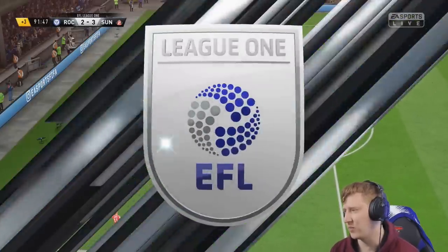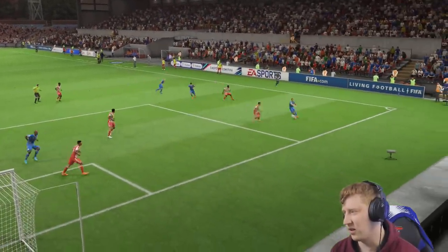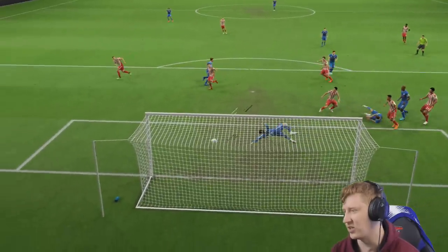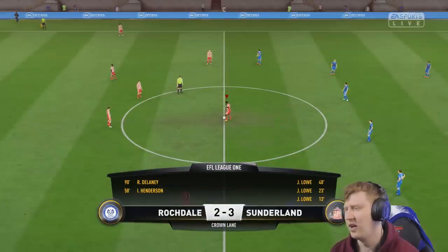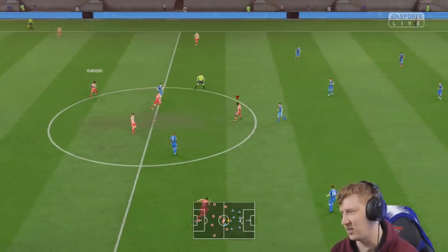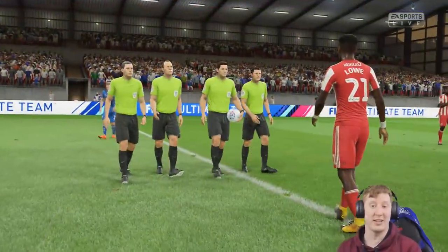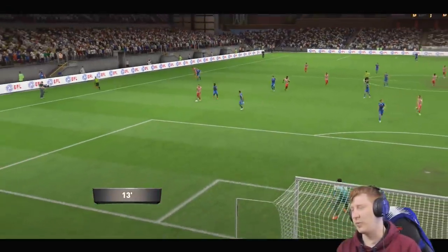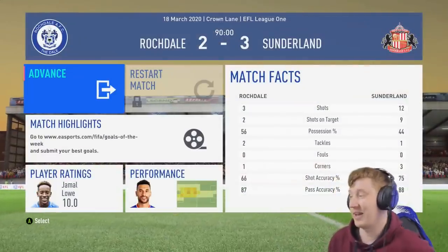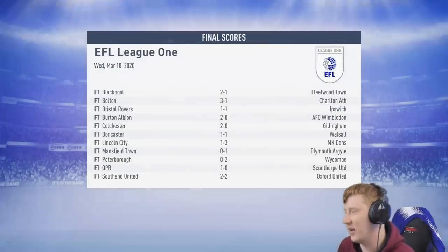Delaney's done wonderfully well — a floating header — that is the sort of header you would expect from a deadly striker, not a centre back. What a way to score your first goal of the year. Unfortunately for Rochdale it's too little too late. Jamal Lowe picks up the match ball for his hat trick. They had three shots, two on target, scored them both. Jamal Lowe got a 10 out of 10 though, so we'll take that.